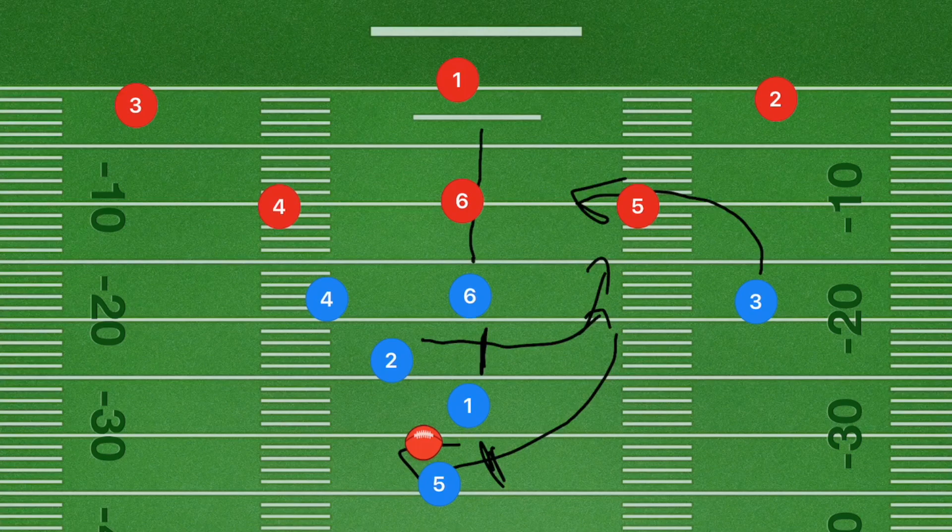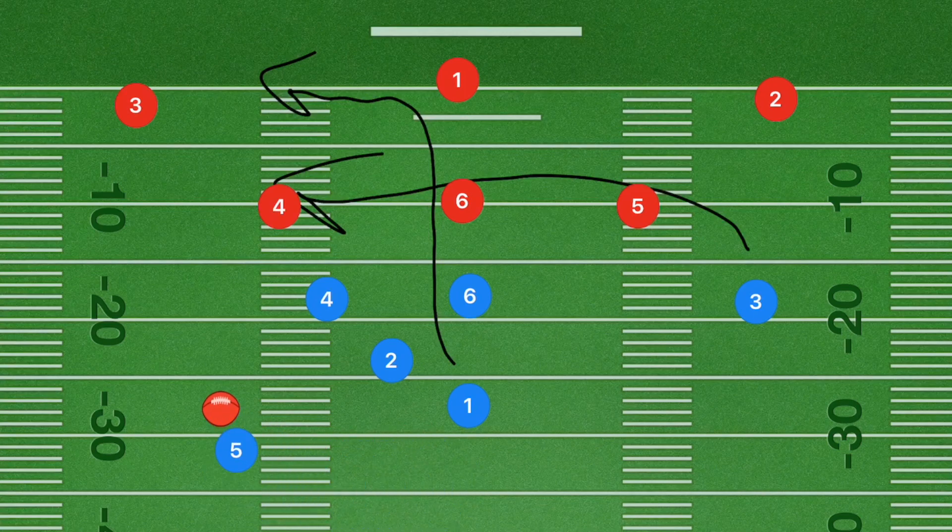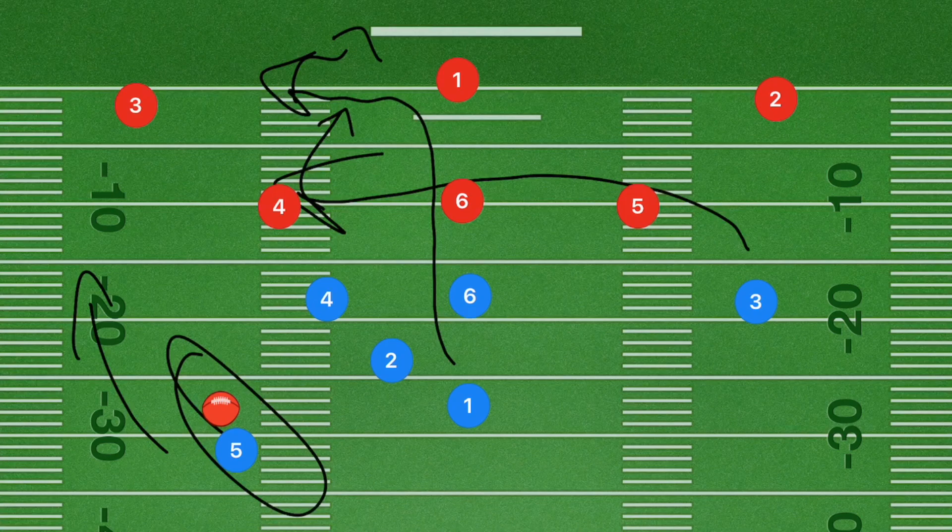Player six is going to go ten to fifteen yards downfield and cut out towards the right side. Player one, after the handoff, does the exact same thing — ten to fifteen yards downfield and out towards the left side. Player four will curl just under the five yard line. Player five can run downfield himself, look to player three, or hit the quarterback downfield — which is generally the number one option if player five has an arm on him.